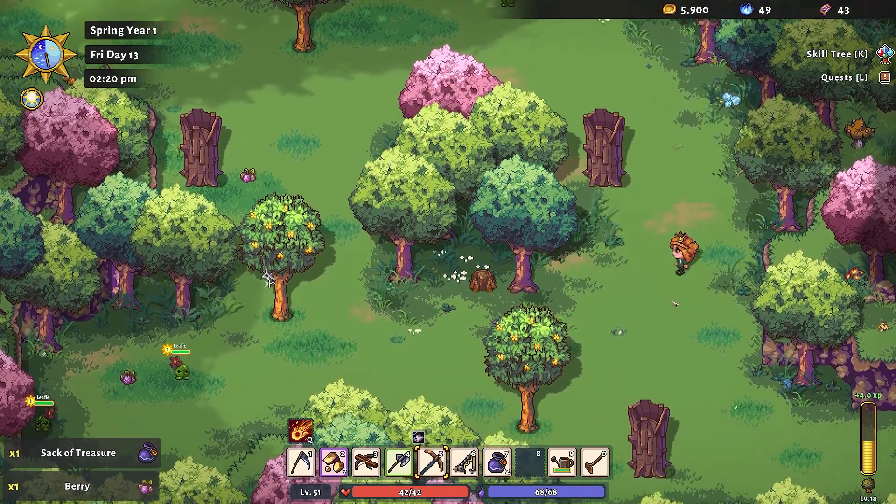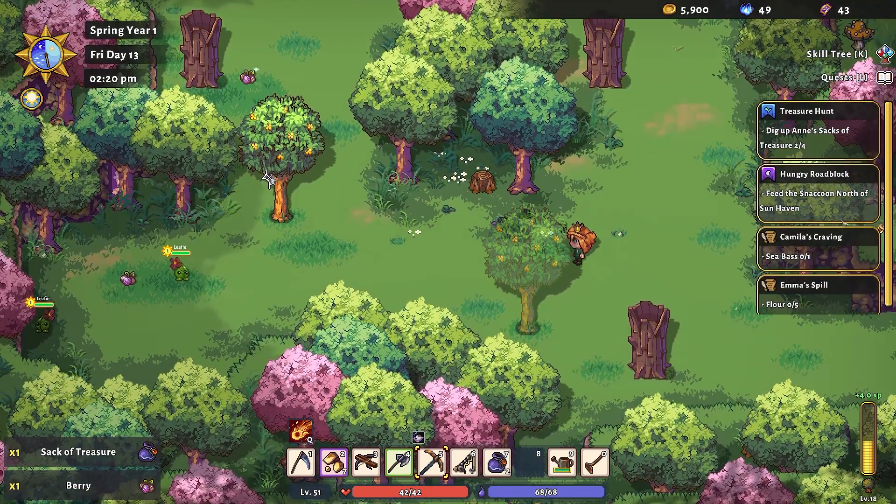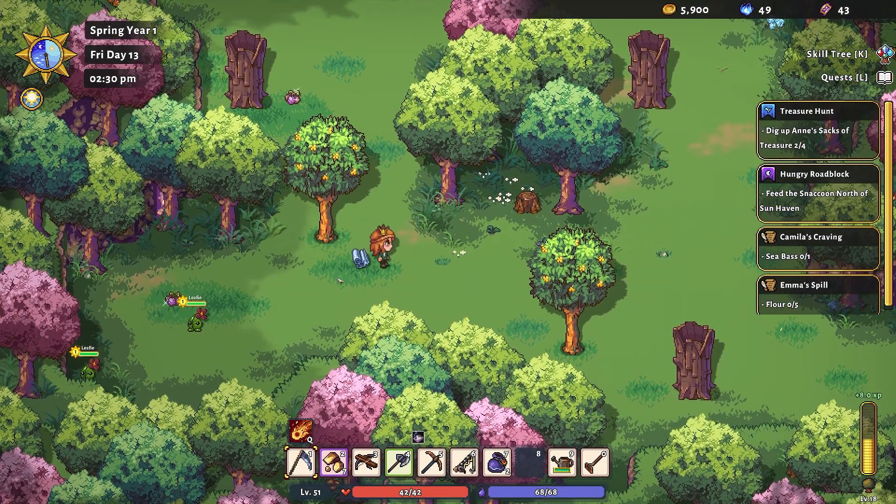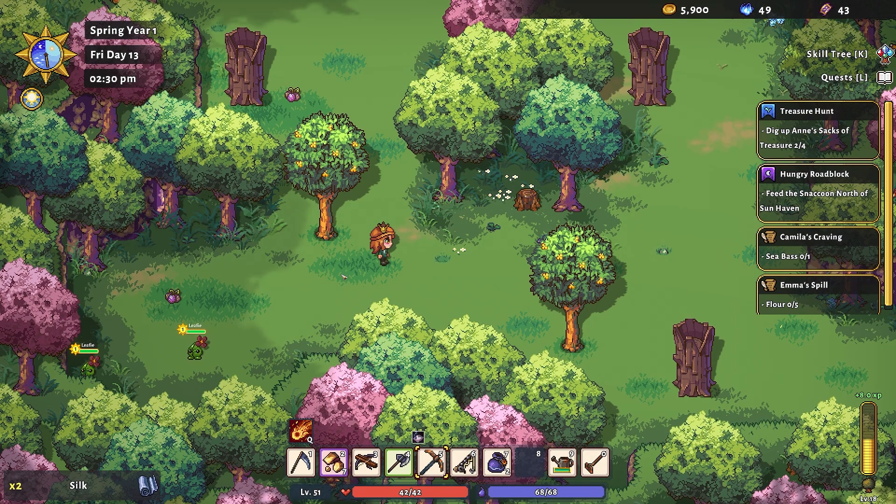Number two is gotten — we need to get two more. We also need to figure out how to get past this roadblock, and all we need for that are some potatoes, so we're going to need to spend some time waiting for our potatoes to grow.